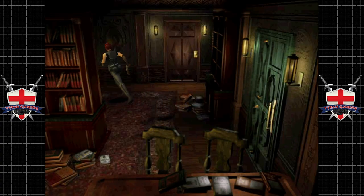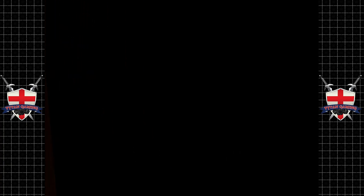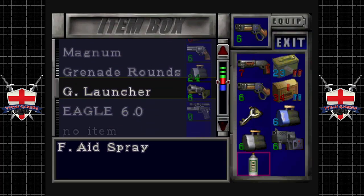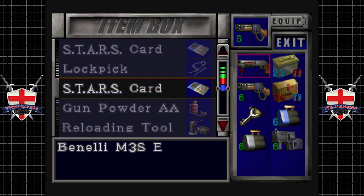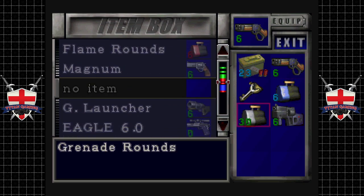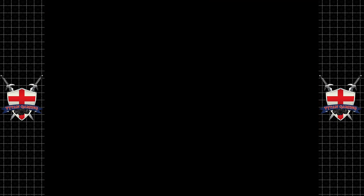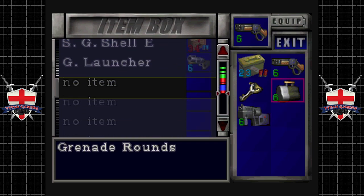I can't even remember how the mine thrower actually works in this game. In the Resident Evil remake it wasn't a terrible weapon — it was okay, it had its use. Whereas from what I remember in this game it's just absolutely garbage. Let's drop it back. The shotgun's not a great choice for Nemesis, not that we're actually going to be fighting Nemi yet. We will come up to a legitimate fight with him later in this video — it can be a little bit chaotic, but we'll persevere because we always do.